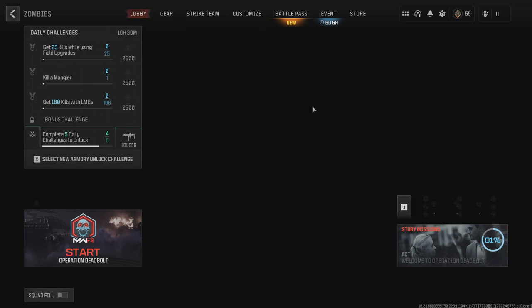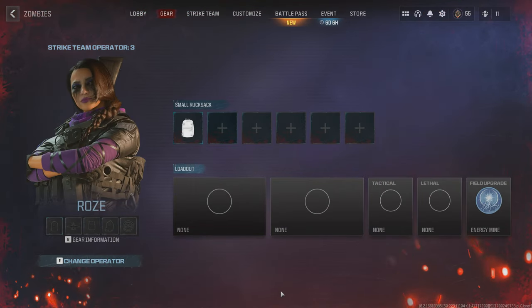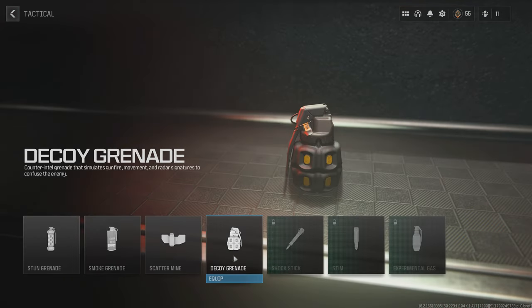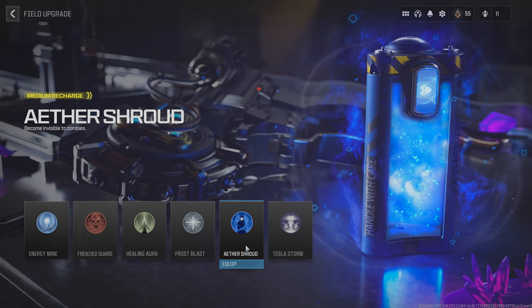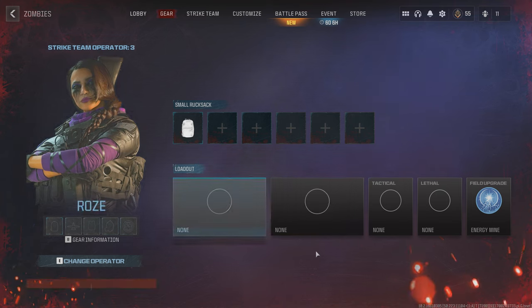This is a much more reliable method. You'll be able to get yourself a three plate, large bag, juggernaut killstreak, and a durable gas mask all in one run. If you have decoy grenades available, equip those. If you have throwing knives available, equip those. If you have the ether shroud field upgrade, equip that as well. We're going to assume you have none of those and just start with a completely empty loadout.